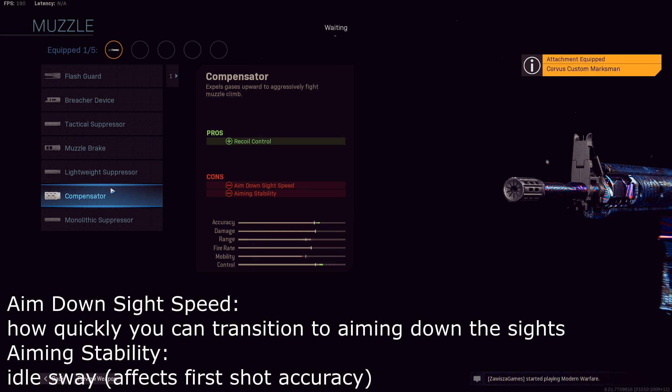The second attachment is the Compensator. The pro for this attachment is recoil control. In return, we have two cons, which include aim down sight speed and aiming stability.